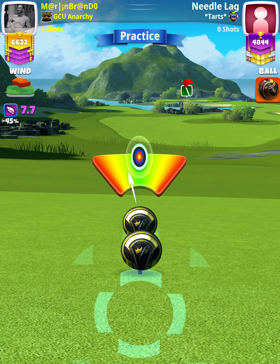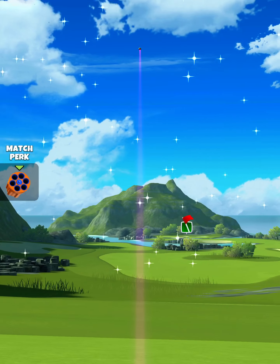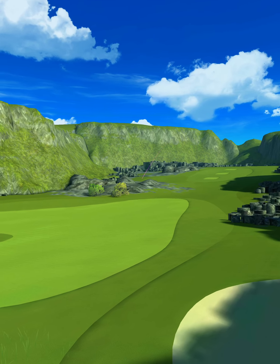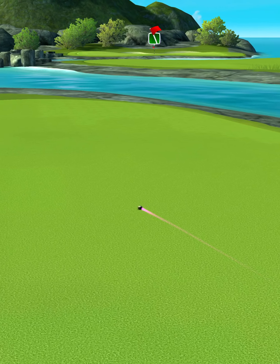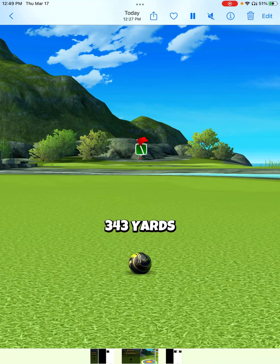Then we're going to center the ball and hit perfect. The ball's going to land in the first fairway, bounce over the rough to the next fairway, and we're going to roll out for a drive distance of 343 yards.